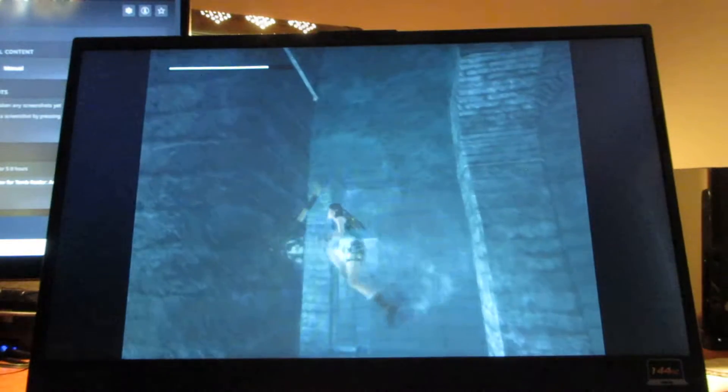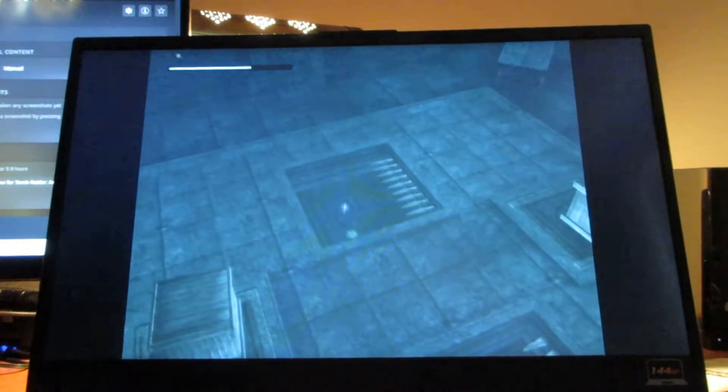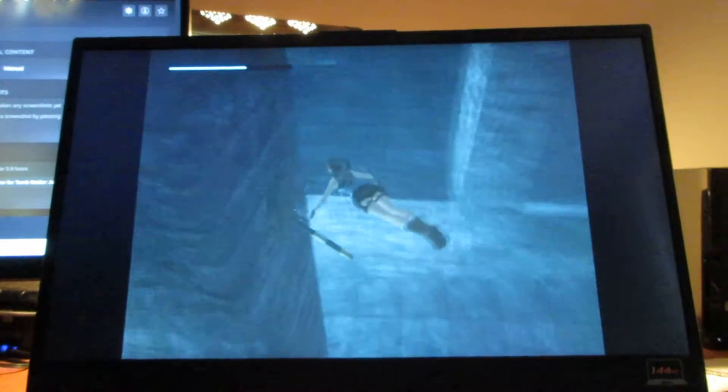Welcome back to more of the Tomb Raider Anniversary walkthrough. Here's the switch which opens the gate to the water where the artifact is. Now you can go in there to get that artifact.